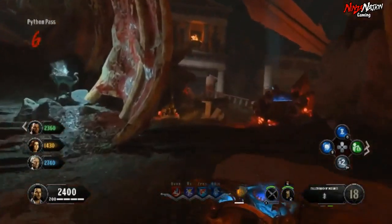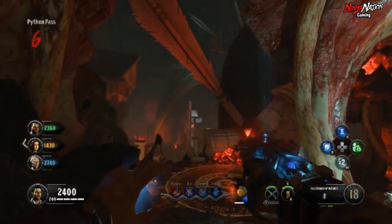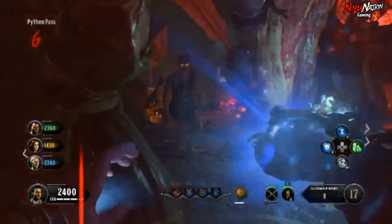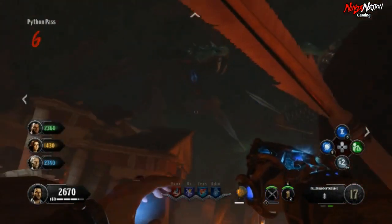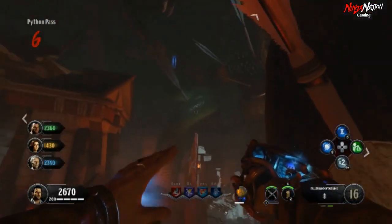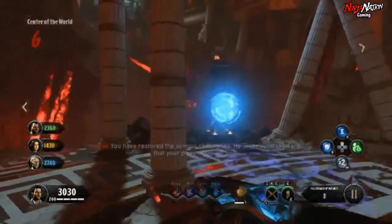After that, head over to Python Pass, and behind that mystery box location will be your third arrow. Again, shoot a zombie into it with a blast from your gauntlet to knock a feather loose and guide it back to the shrine.